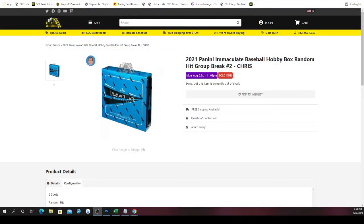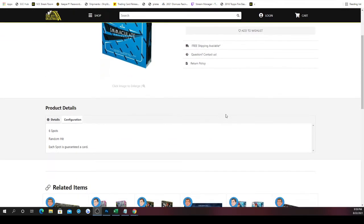This is going to be the 2021 Panini Immaculate Baseball Hobby Box Random Hit Group Break Number 2. There are six spots in the break. What we'll do is randomize those spots five times, then randomize the hits five times at the end and match them up with the spots. Whichever hit ends up next to your spot, that'll be the hit you receive. If you've got more than one spot, you're getting more than one hit.